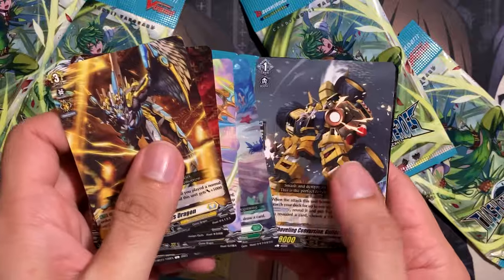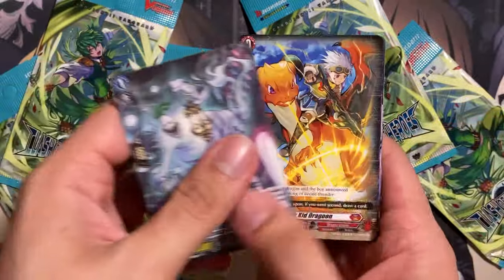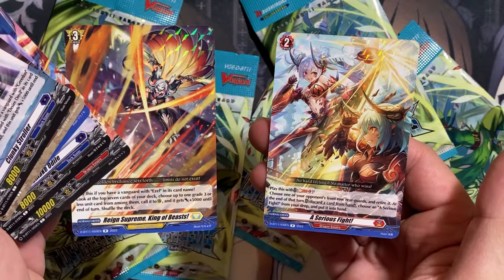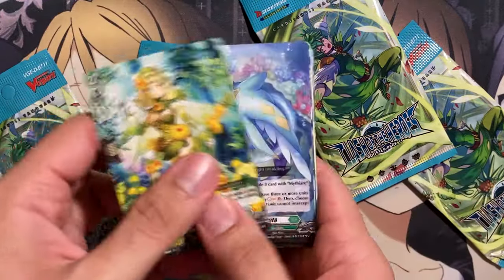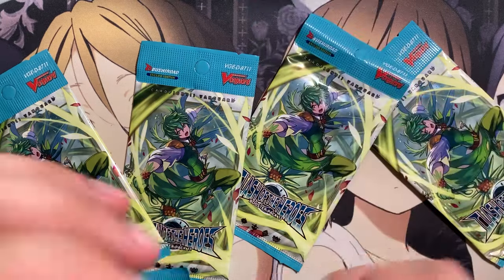Let's see if we got anything cool in this pack. It is a Listener of Truth, Dendrain — so Dragonic Death Scythe for Dragonic Kaiser Vermilion, and Dendrain for the Gold Paladins, it looks like. And we have two orders again — the King of Beasts and the Serious Fight on this pack. Two rares. There's Eternal Thunderbolts and the Kaiser Vermilion one this time.